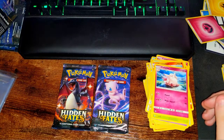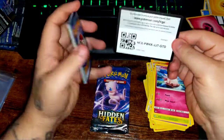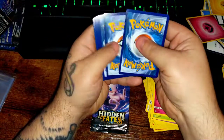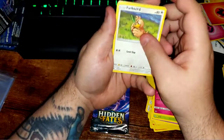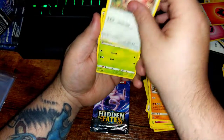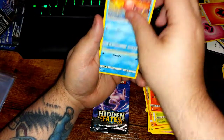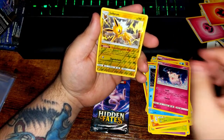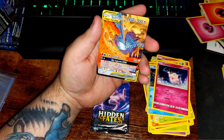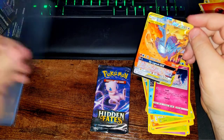Down to the final two packs — we've got Charizard and Mew. I'll go ahead and open the Charizard pack. There's your code card. Fire energy — uh oh. Farfetch'd, Grimer, Chansey, Paldea's Charmander, fire energy and a Charmander, Slowpoke side up, Clefairy, reverse Jolteon, and another Birds — the less shiny version of the card I just pulled.